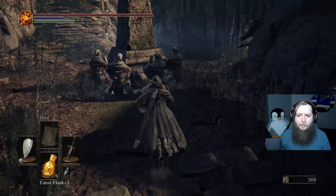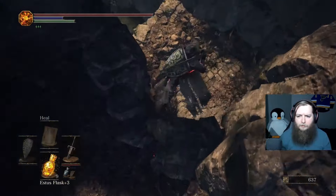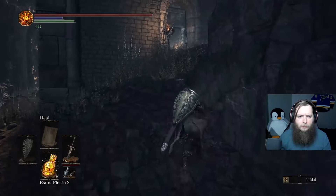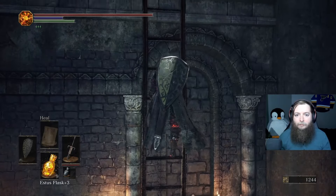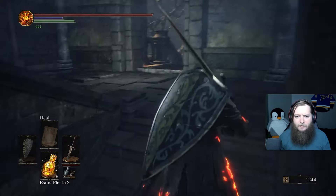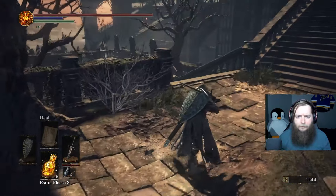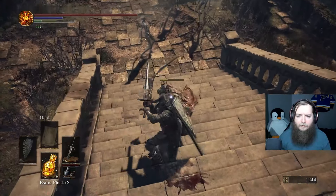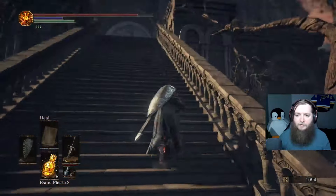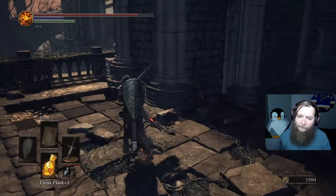I go back but don't take the stairs this time. I drop down, avoiding those bleed-causing creatures. That was a big ladder. Not quite a bonfire, but something. There's a fire-breathing creature here. No thank you. I guess I go up this way. The big doors make me think boss — this is why I was looking for a bonfire.